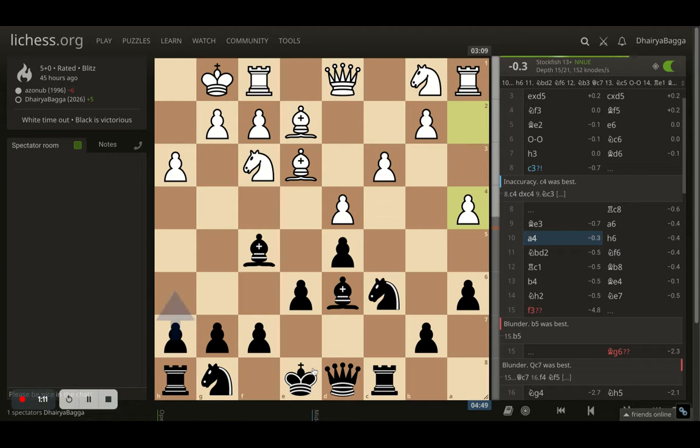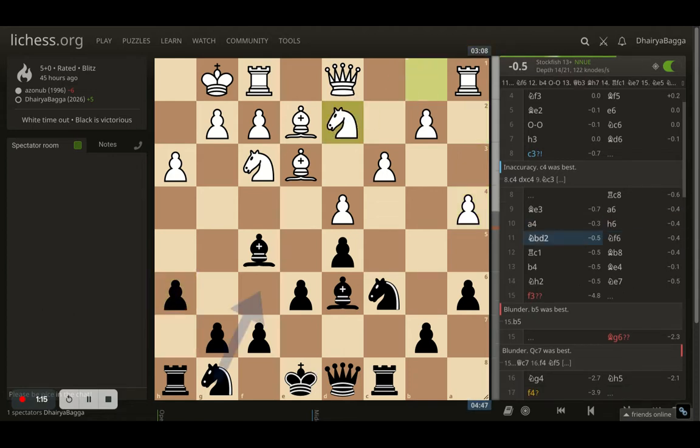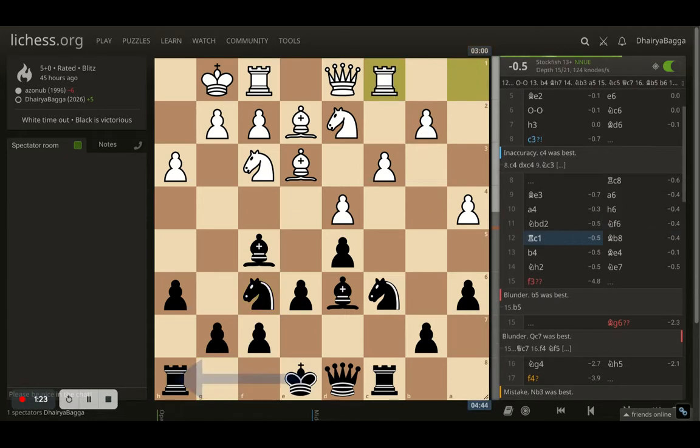White plays a4, I went with h6. White plays knight to d2, I also develop my knight on f6 — so all the minor pieces are developed. All I need to do is castle if required. White gets the rook onto c1, and now I place my bishop onto b8. The idea is to put my queen sometime later to c7 or d6 and aim down this wonderful diagonal with the battery.